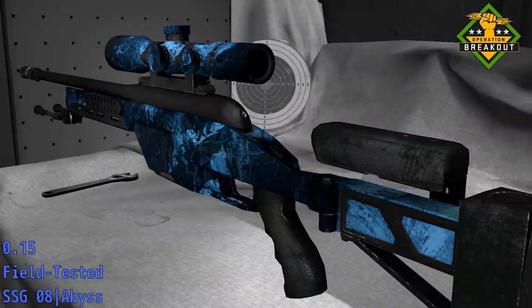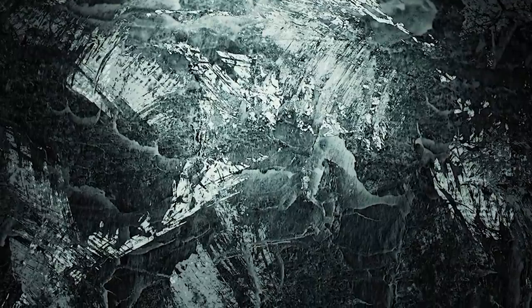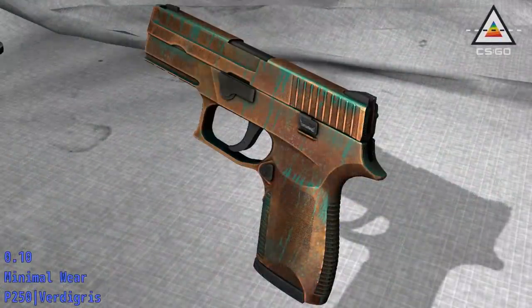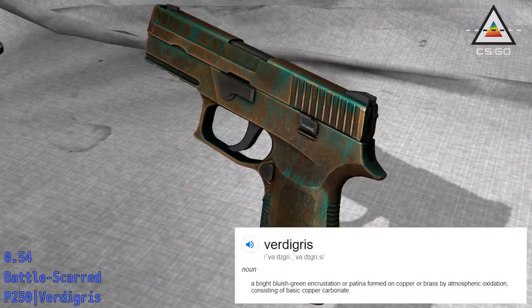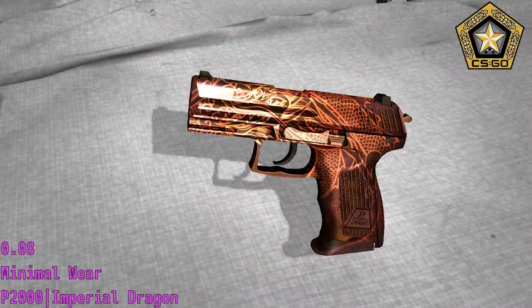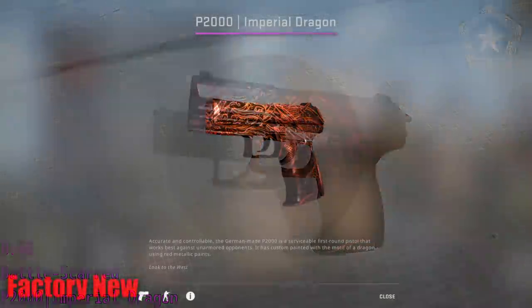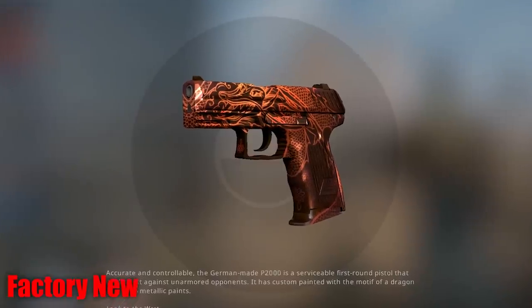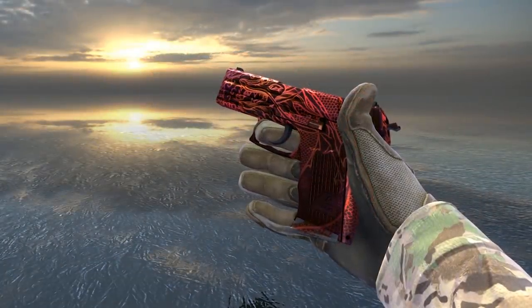Firstly, there's the SSG Abyss, and essentially this skin desaturates as its wear value increases. I'm not sure which one I really prefer, but fun fact — the underlying texture pattern looks like bark on a tree trunk to me. There's also the P250 Vertigray, which features a green copper rust as it wears. The name of the gun actually refers to the green copper carbonate depicted on it. And finally, there's the P2000 Imperial Dragon, which sort of takes on a magenta color as it gets more Battle Scarred. If this was on a P250, USPS, Glock, or any pistol that actually gets a lot of use, I think it'd be really popular. It's a bit of a shame that this goes unappreciated on a P2000, although I doubt the designer feels the same way — he probably made a lot of money out of this.